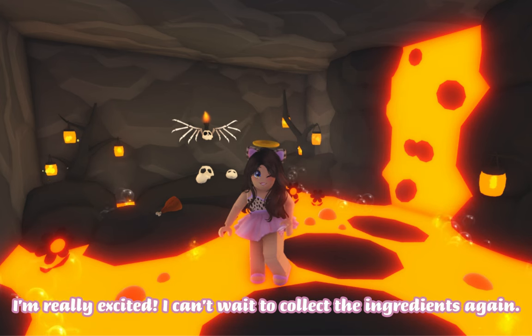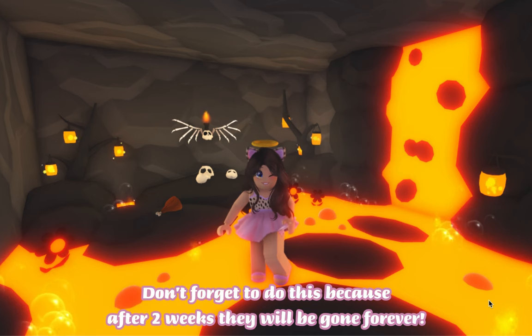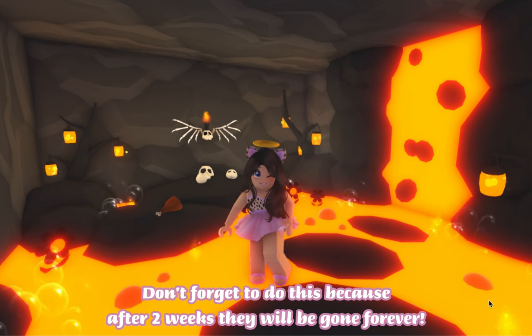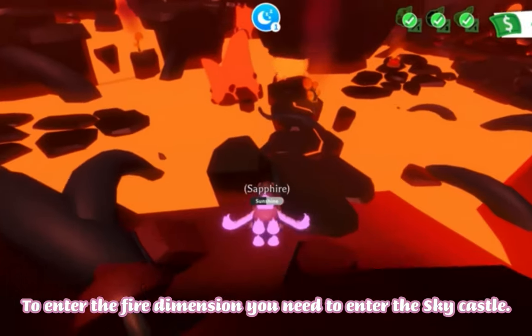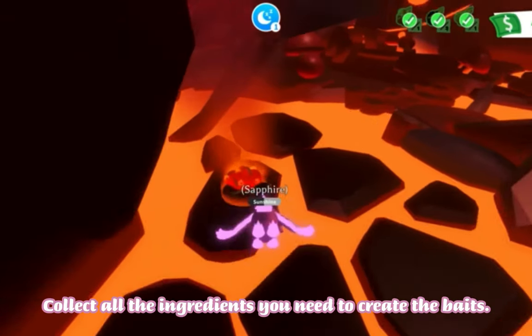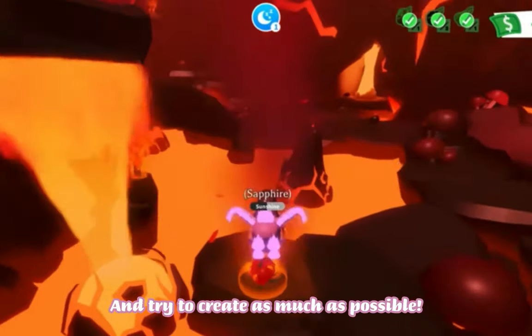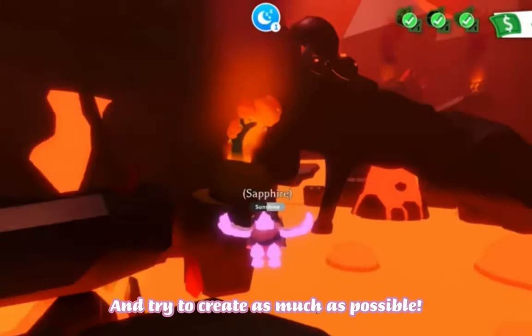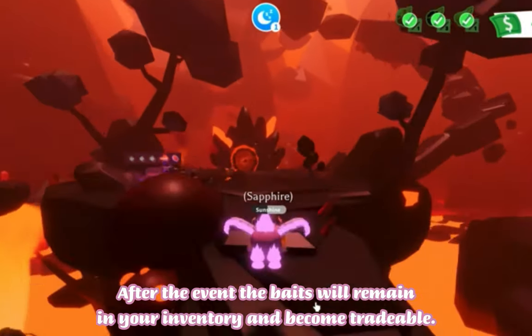I'm really excited — I can't wait to collect the ingredients again. Don't forget to do this, because after two weeks they will be gone forever. To enter the Fire Dimension, you need to enter the Sky Castle, collect all the ingredients to create the baits, and try to create as many as possible. After the event, the baits will remain in your inventory and become tradable.